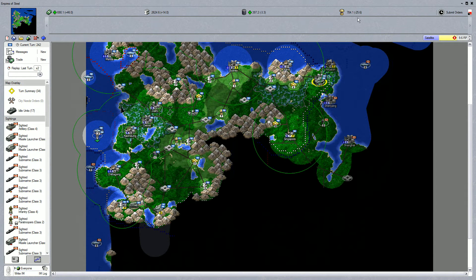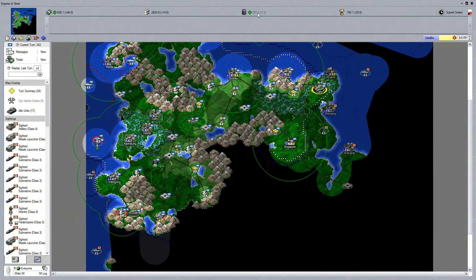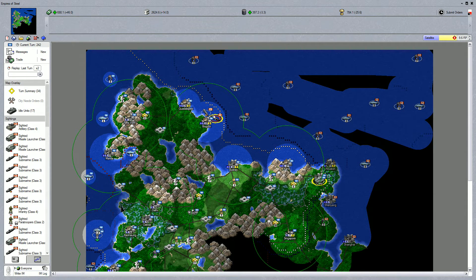We've got units capturing food and we're keeping the food well balanced, which is pretty good. Steel is perfectly fine. Oil is on the decrease, however I'm not too concerned about that. Looks like we've got some Canadian submarines here - can I take some shots at them? It doesn't look like I can, at least not yet.